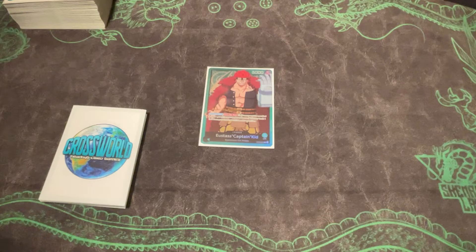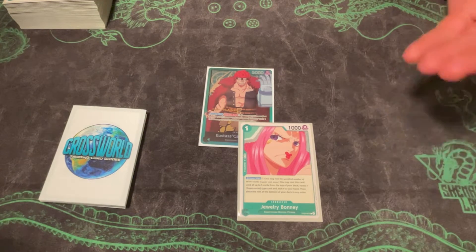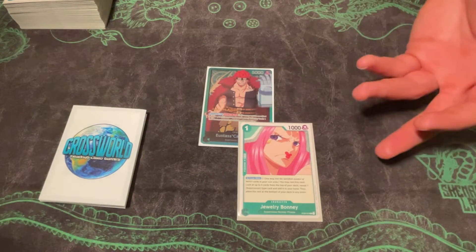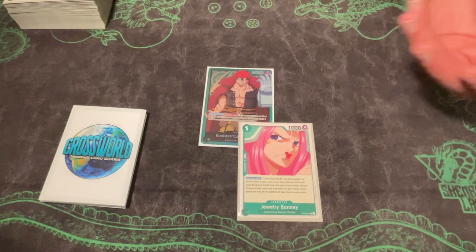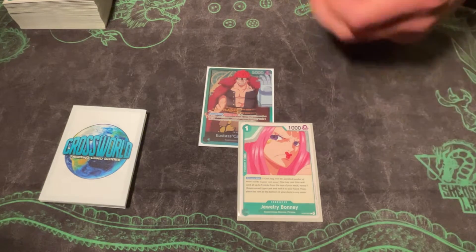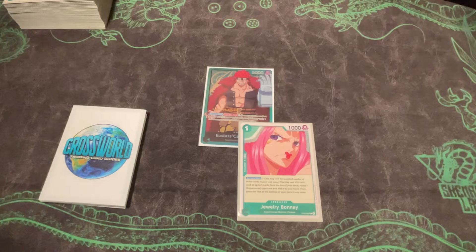The first thing I want to go over with Kid is what I look for in the mulligan. You do want to start with a one-drop. The nice thing about Kid is you have about eight options maximum for a solid one-drop — four Jewelry Bonnie and however many Momonosuke you play. I personally play two, giving you six different one-drop options for turn one. My odds of opening one when I did the math was 68%, which is pretty good.